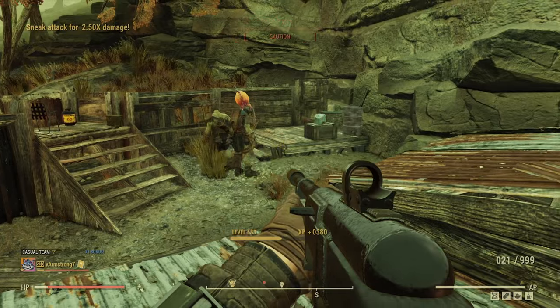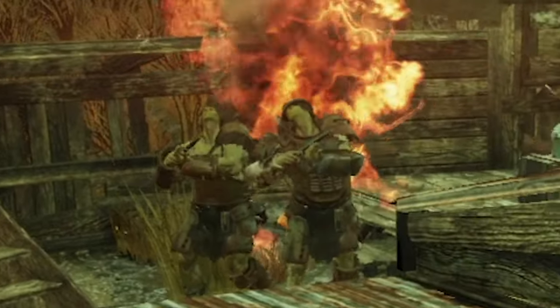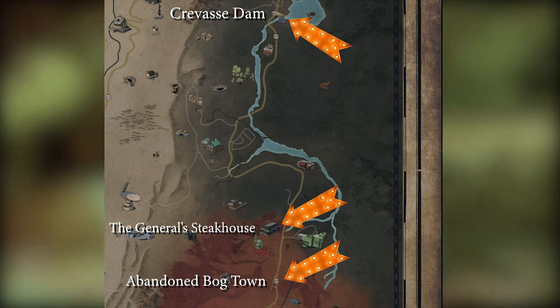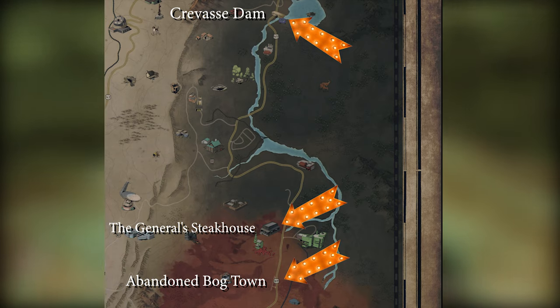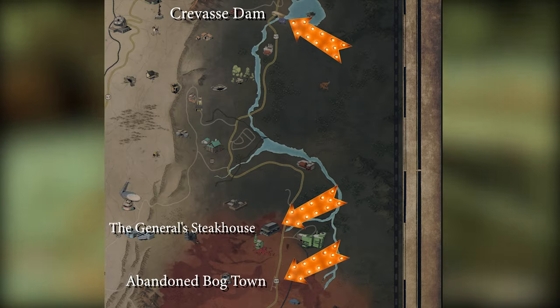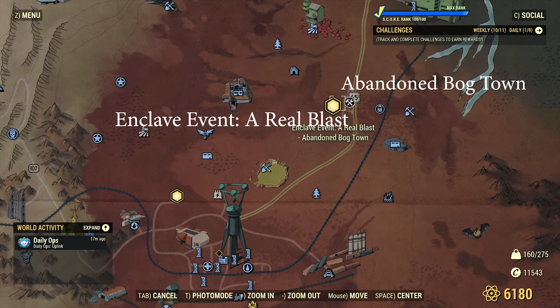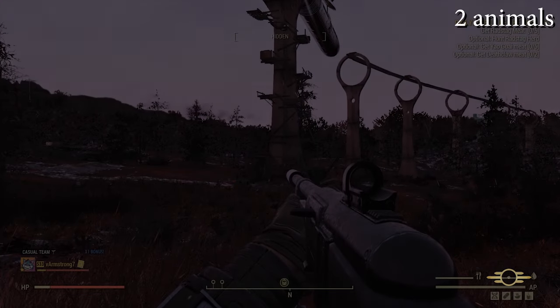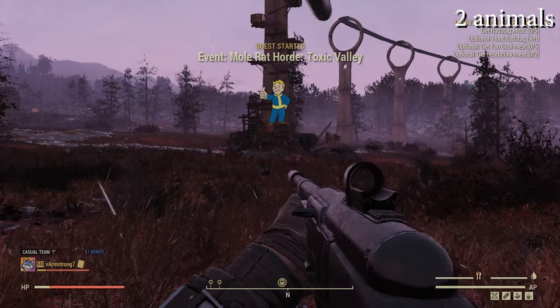Hello there. The original idea of this video was all locations to farm mini-hawks, cleaning area by area, but on the east part of the map there are only 3 locations of fixed spawns, so I have a better idea for you. Farm them in the abandoned bog town, especially when a real blast event is up, but of course my video is not only about that, though it is a major part.